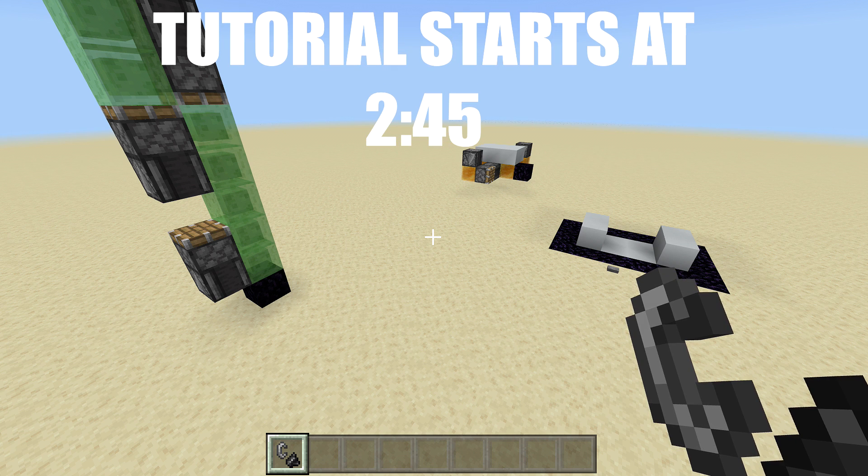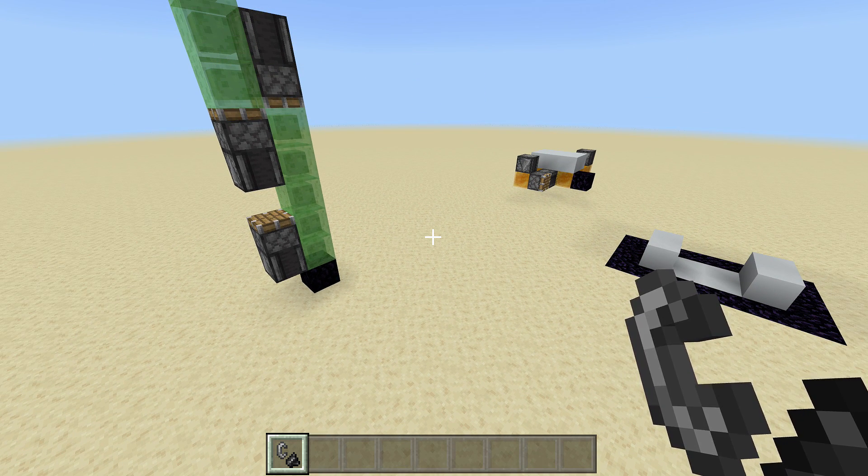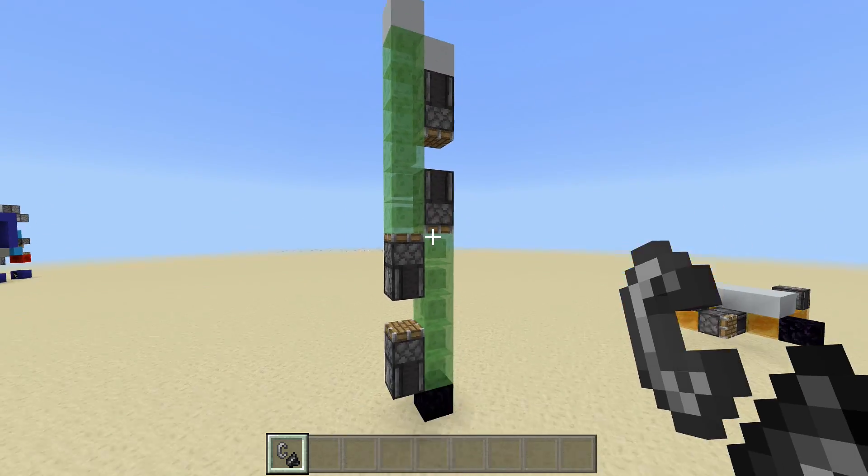If you're playing on Bedrock, the sticky pistons can't let go of blocks, so we can't just make a simple flying machine with an observer block and a sticky piston. They are making us jump through hoops to make these things work. If you're coming from PC you can build this, but it's going to be a waste of resources because all you really need is an observer block and a sticky piston.